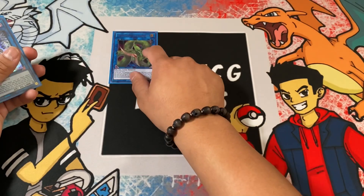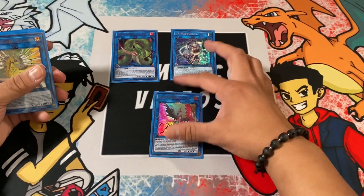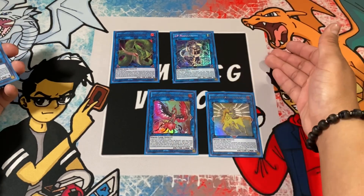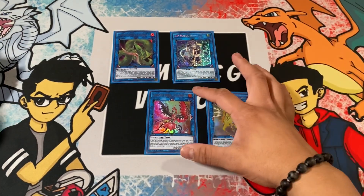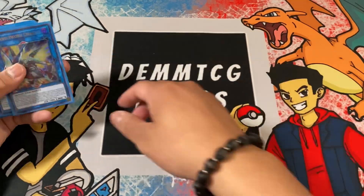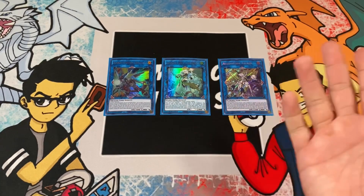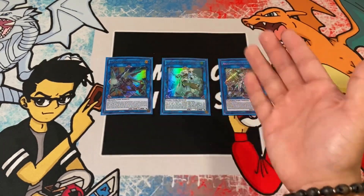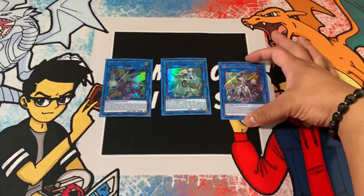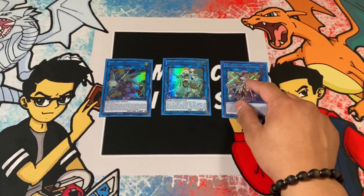For Link 2s, we're running Predaplant Verte Anaconda for Dragoon, I:P Masquerena, and Nightmare Thorn Phoenix. We also run Nightmare Unicorn alongside Phoenix — I:P Masquerena is a great interruption against your opponent. If you want to do the link climb you can go Nightmare Phoenix into Nightmare Unicorn and then into Apollousa. We're running Morrigan the Water Lily Swordsman, Apollousa, and Access Code Talker for Link 3s and 4s.